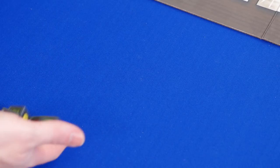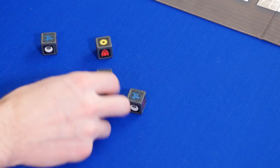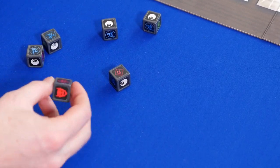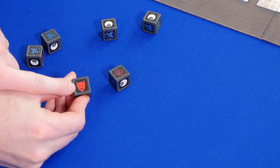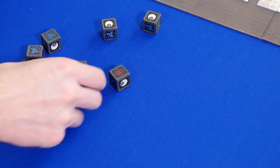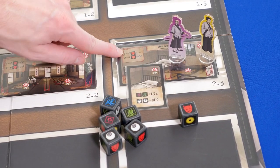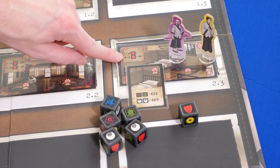One player will roll six dice, keep any results they want, and re-roll. But if you rolled any dice with this symbol, those dice become frozen and cannot be re-rolled. You can roll your dice a total of three times. Count the number of dice that are frozen and check the card to see if you face any yokai and take the appropriate card or cards.